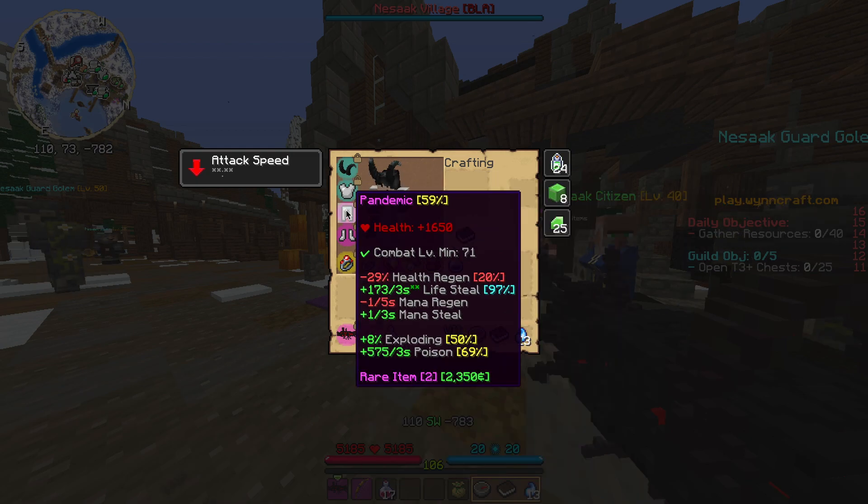Next, we have the Pandemic Leggings, which you can obtain from either loot running from level 66 to 76 or killing mobs in that range. This is going to be useful because we have the poison and the life steal. One thing I do want to note is that this may be a little bit difficult to find on the trade market given that it is a kind of niche pair of leggings. If you don't really want to use this, you can also use the leggings from the Poison Mage build — I'll link the video in the description. But I would highly recommend using the Pandemic because it just gives you a lot of really useful stats.